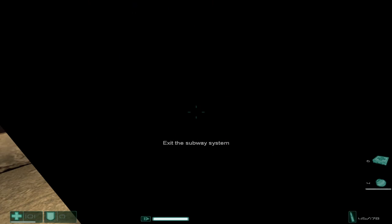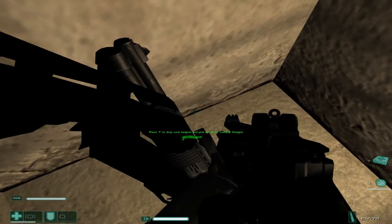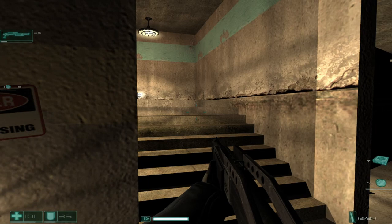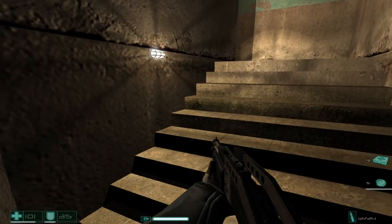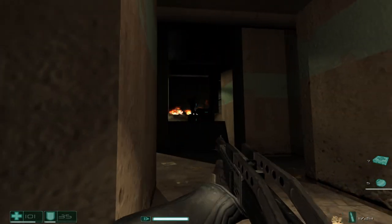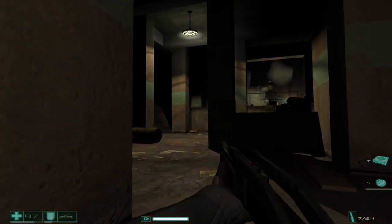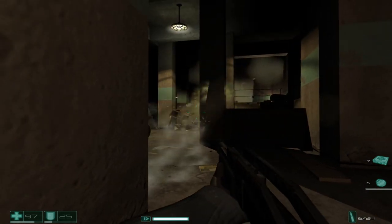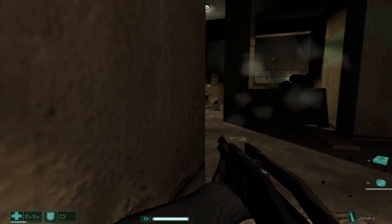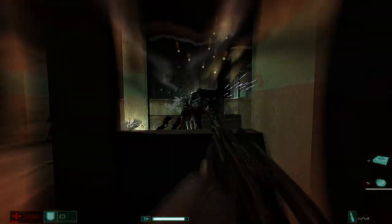Hello everybody, welcome back to more F.E.A.R. Extraction Point — shotgun! Yeah, shotgun. We are still in the subway, trying to exit it now. This is still interval three. I don't know how long this interval will be — this might be a short episode, this might take a while. I don't know. The shotgun's not really effective at that range, I don't think.